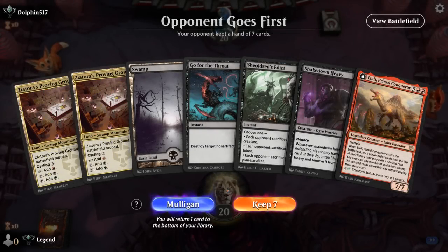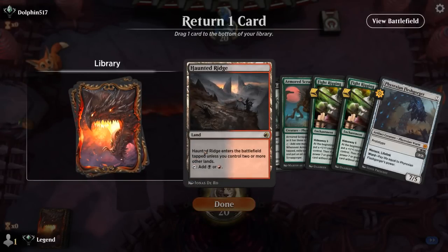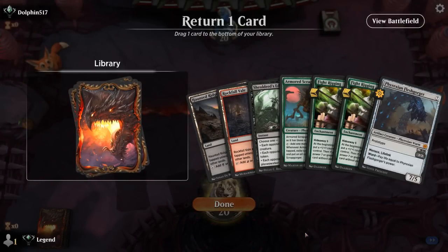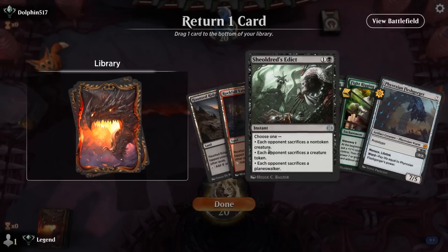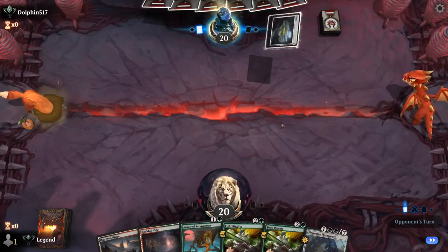Game 6: we're on the draw and our hand is not the best — a couple early removal spells, a Shakedown, but very far from ever casting an Itali and no Fight Rigging. We take a mulligan. The next hand seems more promising — two tapped lands, but we want to keep creatures plus Fight Rigging and let go of Sheoldred's Edict, because Fight Rigging is not that good without creatures.